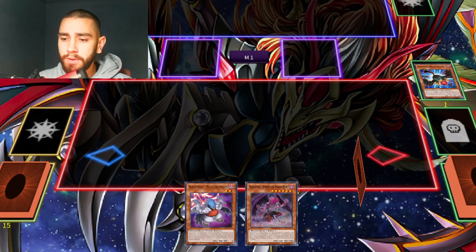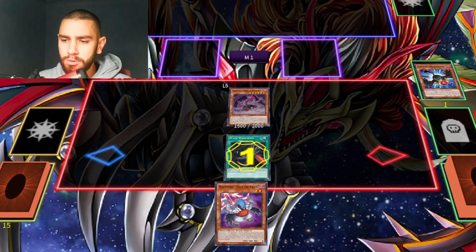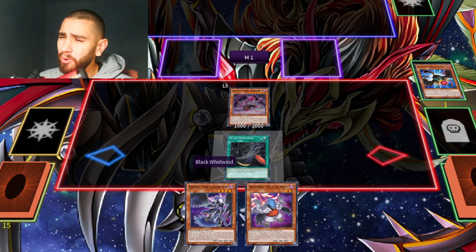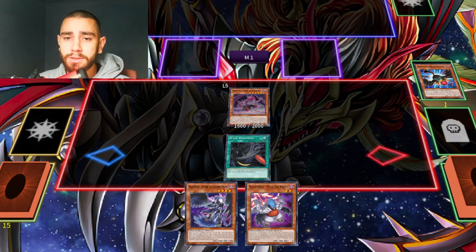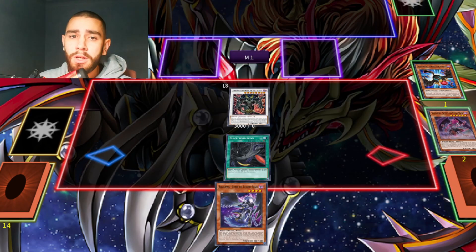First of all we have to activate Simun's effect, and then with Simun we will always search for Zootry, if we don't have Zootry already on our hand. Then it's important that before your second normal summon, you activate Vata's effect — Vata first, and then go with Simun for Draco Berserker.